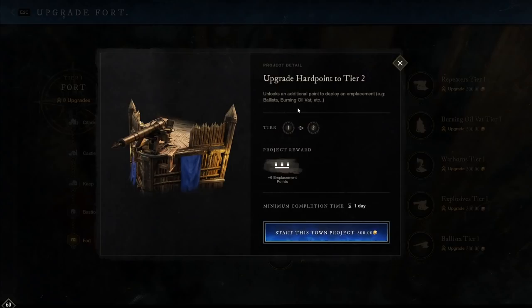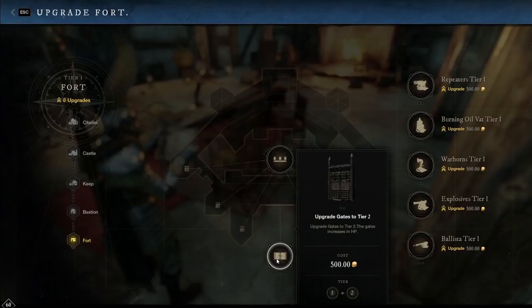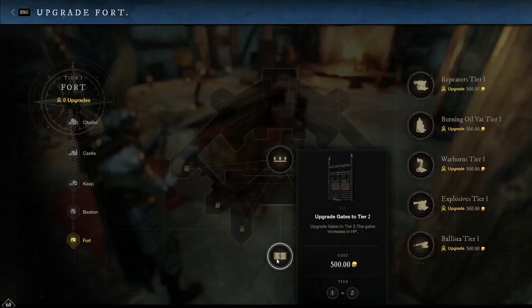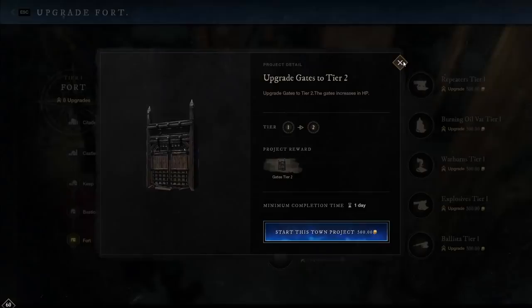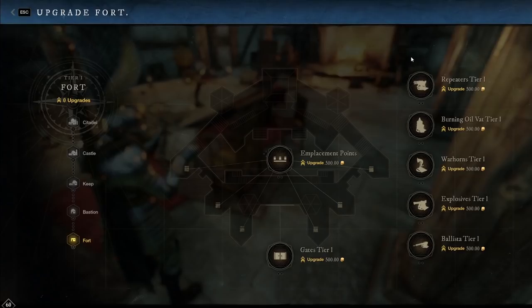If you start up this thing, it'll tell you the project reward is plus six emplacement points. So you would get extra points on there. That might be something good to upgrade — you could put ballistas, burning oil, and different things like that there. This would be the town gate or gate structure. Whenever you upgrade this, it's going to increase its HP as a tier thing. Everything here has a tier, a time, and also a project cost. 500 gold is pretty standard for a lot of these upgrades, and it does go up higher as you upgrade them. This is why you want to have some taxes — you're going to need to be affording these upgrades.